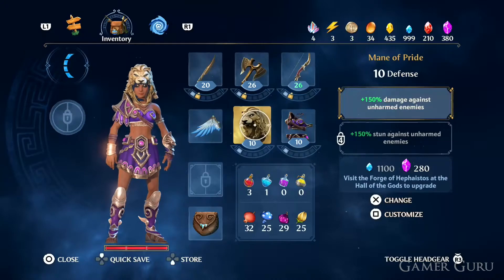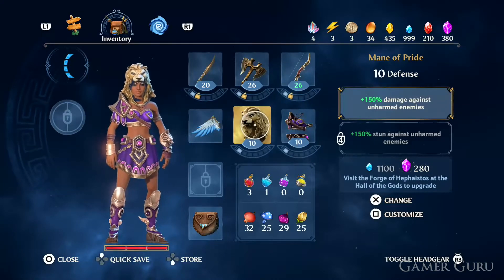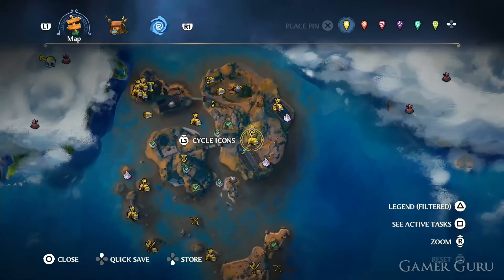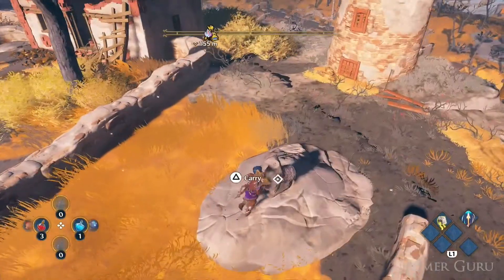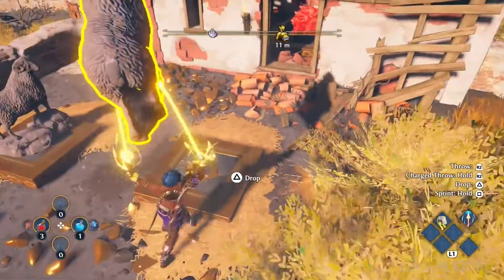This means every time we hit an enemy that has full health, we are going to be dealing 150% extra damage on that first hit. This item can also be obtained early game as it is located on the Clashing Rocks, which is the first island we visit. We want to go to the treasure spot shown here on the map, and then we just need to solve a quick and easy puzzle by grabbing the sheep statues and placing them on the pressure plates that are missing.